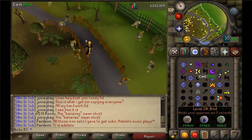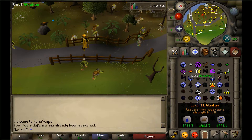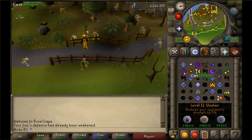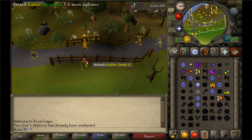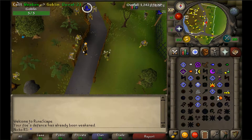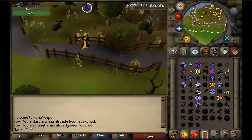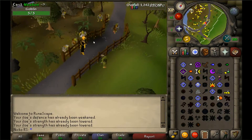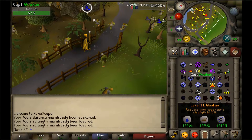From level 11 to 19 you will cast Weaken 125 times, which will require 375 water, 250 earth, and 125 mind runes. This may take a short while because if you click on your target it will say your foe's strength has already been lowered, meaning you cannot cast it again for a certain amount of time — I think it's about 30 seconds.